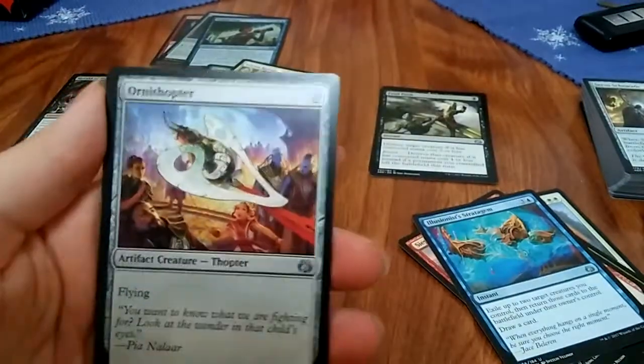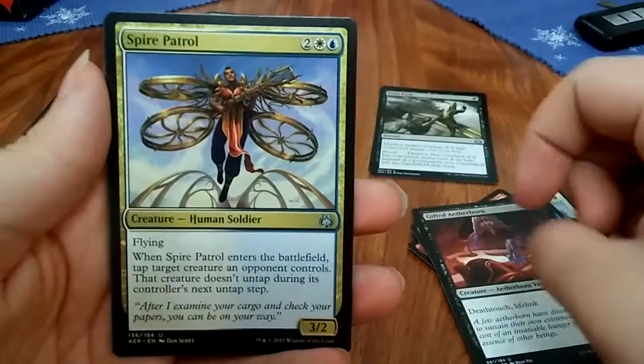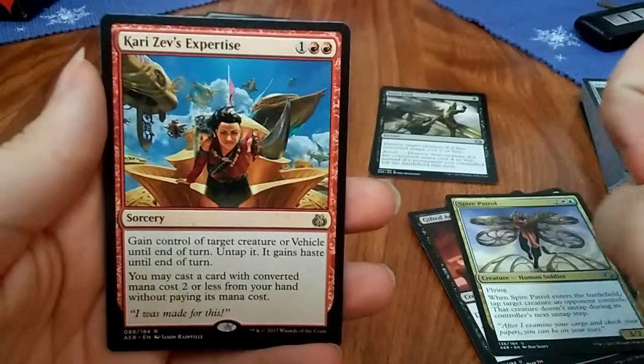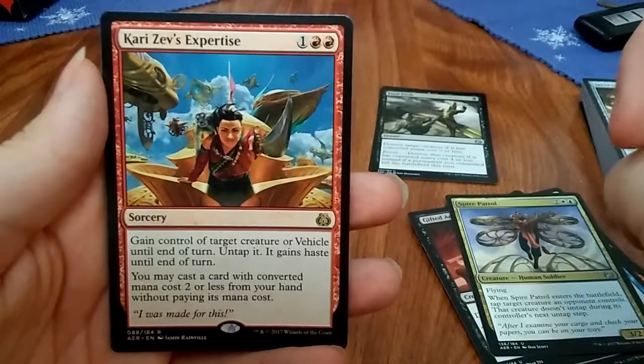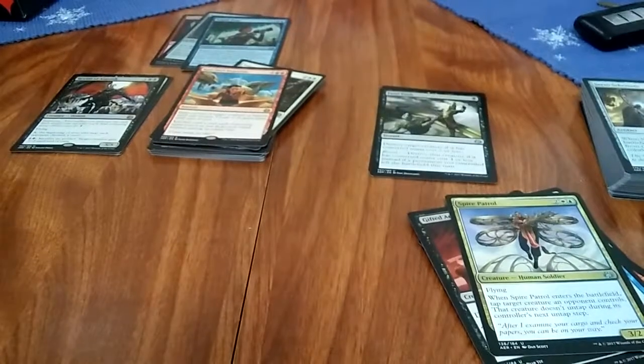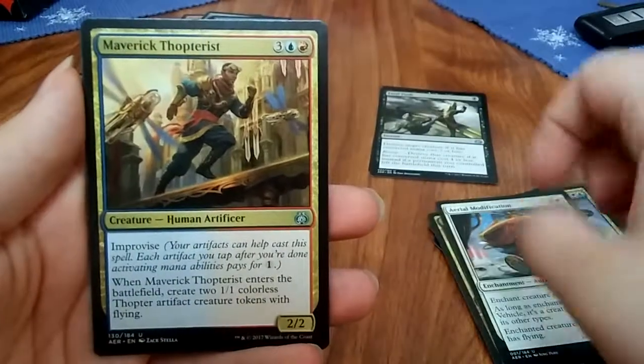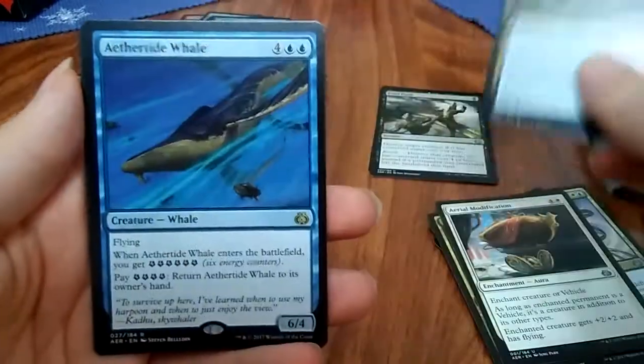Ornithopter, Gifted Aetherborn, Spire Patrol, and Kari Zev's Expertise. Rogue Refiner, Aerial Modification, Maverick Thopterist, Aethertide Whale — is that a Whale? Alright.